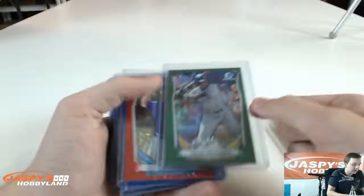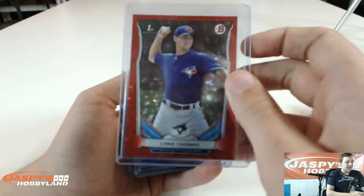Joe Gatto Green, number two of 150. Corey Ray, Jose Barrios to 75, Ryan Castellani — that name always gets me — Jacob Gatewood Green.